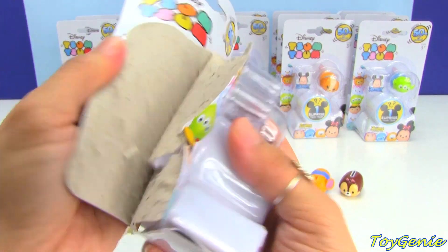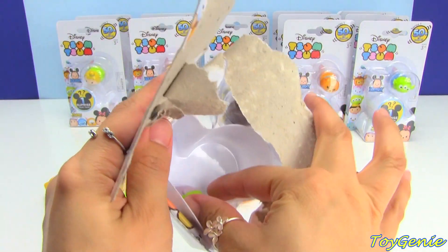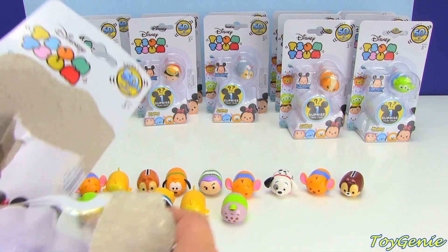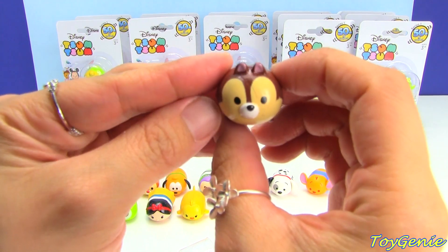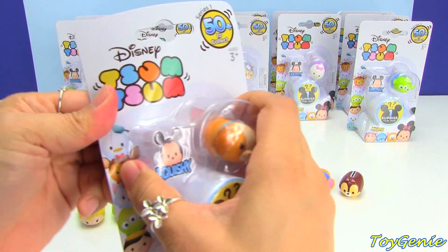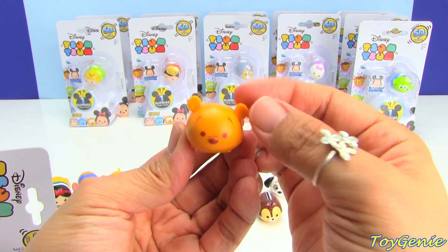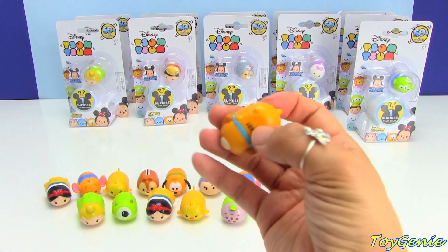And Cleo is a duplicate. We have Chip, and the surprise is... Squishy! And here is Chip. We have Lady, and the surprise is Pooh Bear. These are so super adorable. I love that they're squishy and totally stackable.